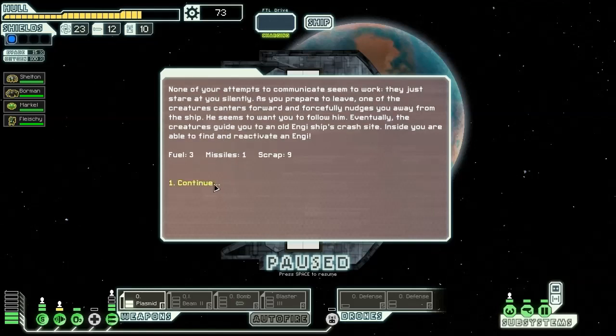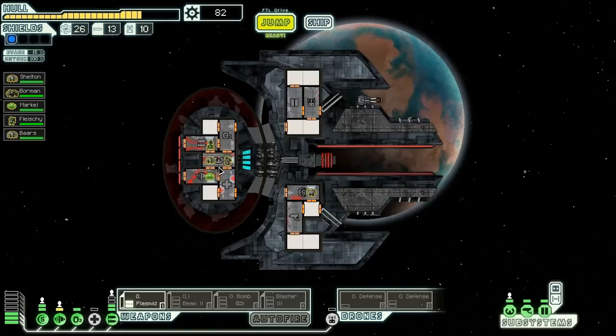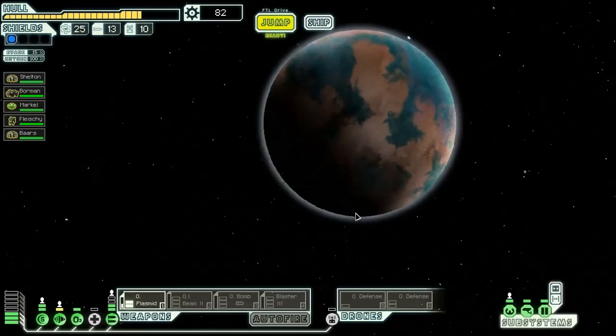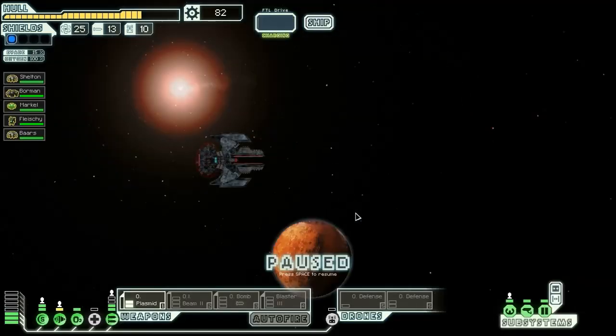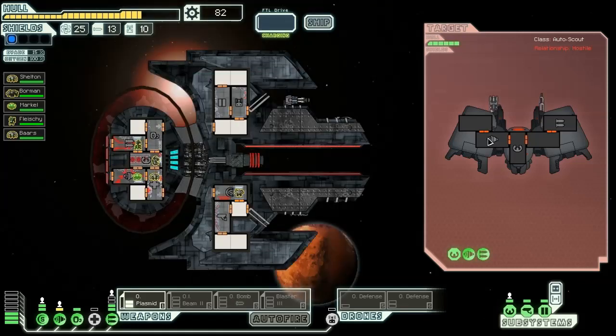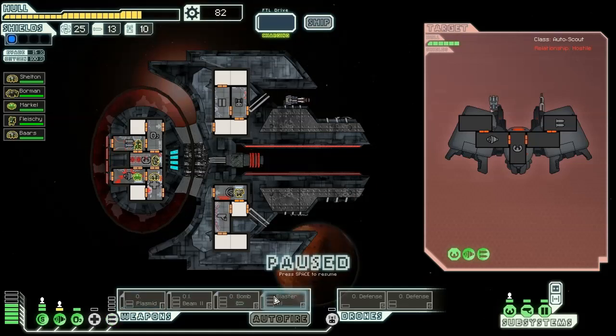We investigate, try to communicate peacefully, and find another NG. We're going to investigate — we're not firing the Plasma, that's a terrible idea. We're going to fire up the Blaster.